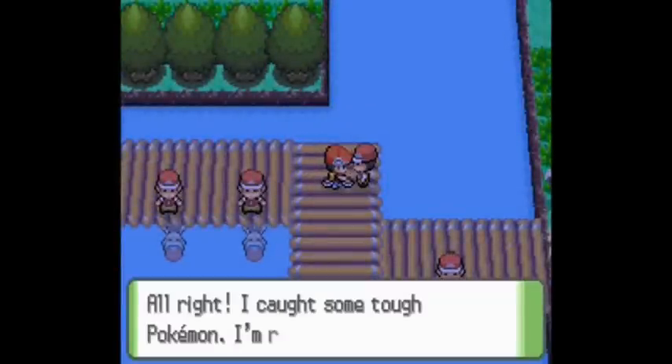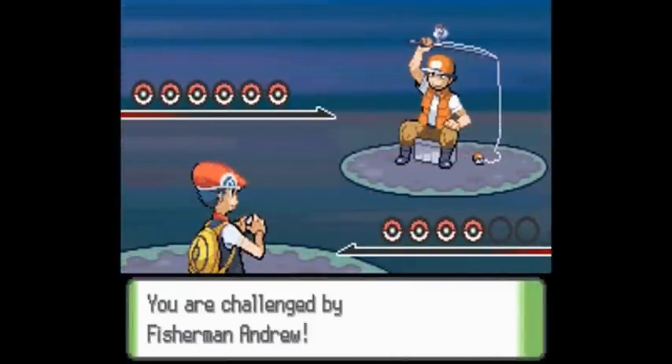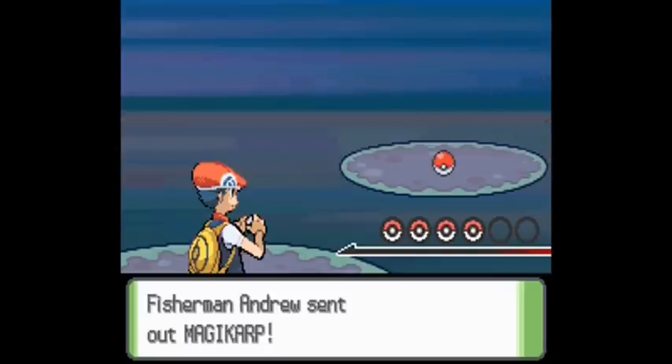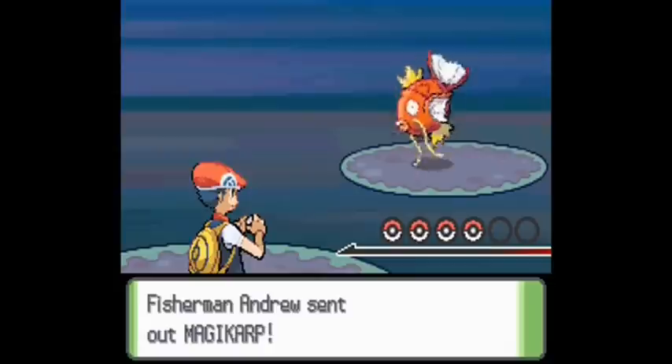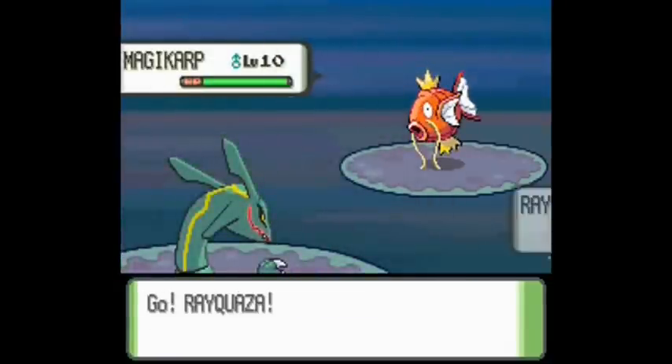For Speed, if you go west of Pastoria City, you will find this Fisherman. He carries 6 Magikarp, which is like the best spot for Speed in Diamond and Pearl since you don't have to be fishing or surfing for them.